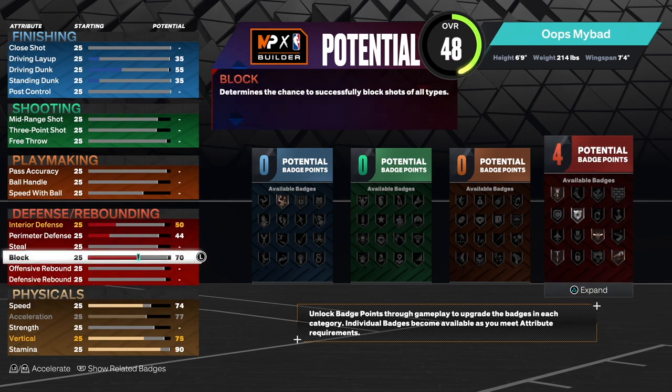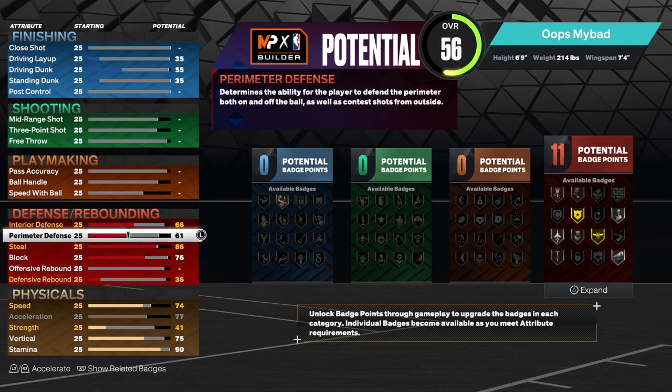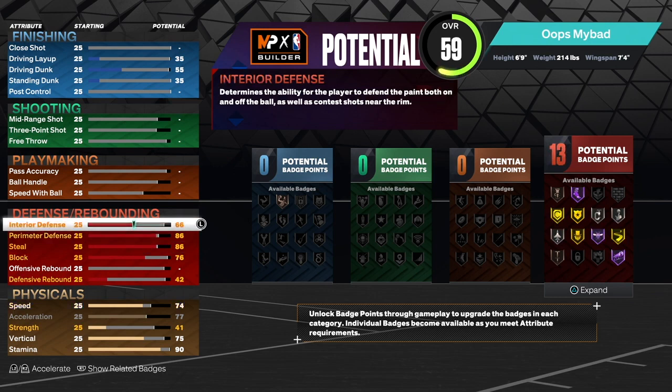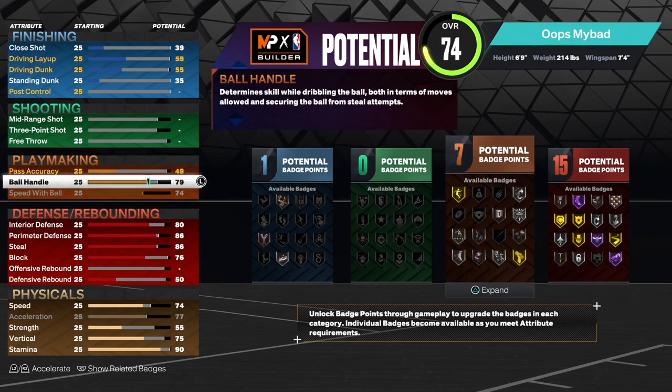Next, defense: raise your block to 76 — for some reason I've been getting an insane amount of blocks at this rating. You already know we have to raise our steals high, so bring it up to 86. 86 perimeter defense so we can contest outside shots, and 80 interior defense.